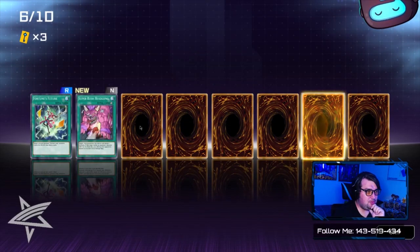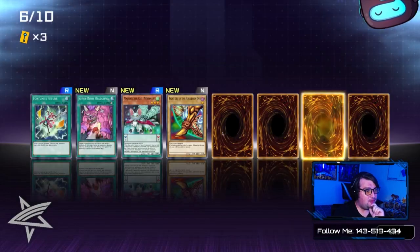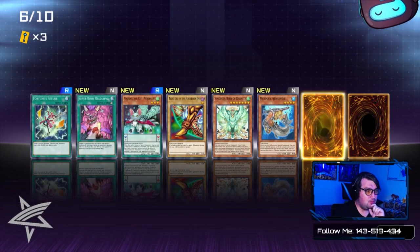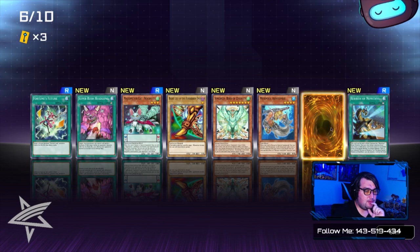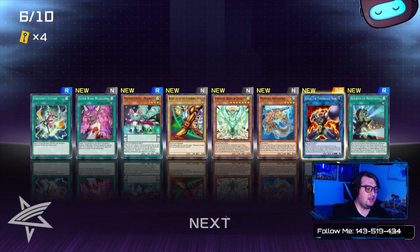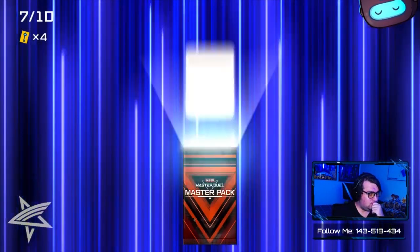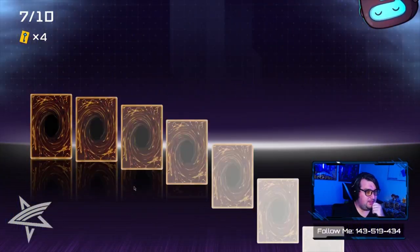We've got a Super in this pack. Our first Exodia piece! Right Arm of the Forbidden One, Right Leg of the Forbidden One, Demoggru, Mermail, and Rebirth Nepthys. And the Super Rare is Goki Power Load Ogre — very nice. That's the generic Goki, I believe, yes.